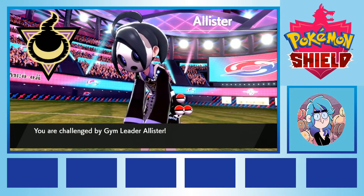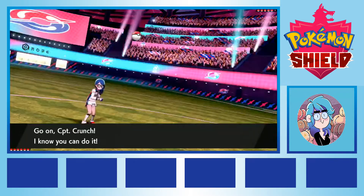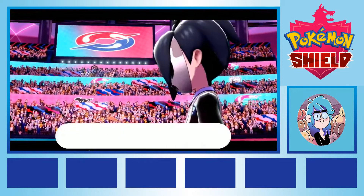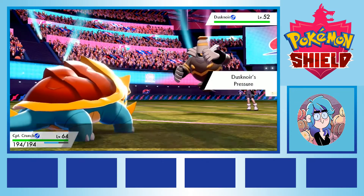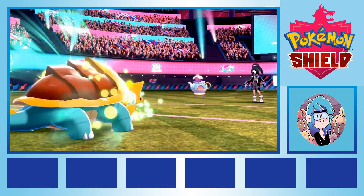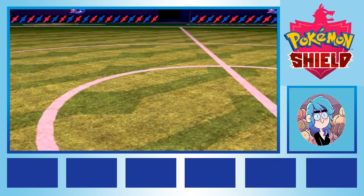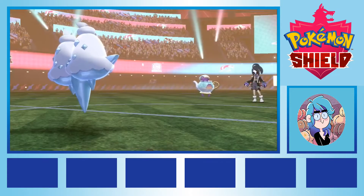Then it came time for our rematch with Allister, the ghost type gym leader who had previously robbed us of our starter Pokemon. Little did I know at the time, but this fight was going to go very very badly for me. I opened with Captain Crunch, whose dark type move Crunch I hoped would carry me through most of these ghost types. Things went okay at first, with Dusknoir going down in a couple of attacks, but I vastly underestimated the potential harm done by Polteageist, the Teapot Ghost. Turns out Polteageist has grass type moves, not just ghost type moves, and grass type moves are really really really effective against a water rock type Pokemon. Captain Crunch went down in a single attack. Whippy Jr took out the Teapot pretty safely, but had to be swapped out when faced by the fire type ghost Chandelure.